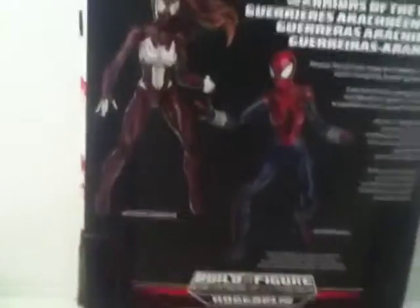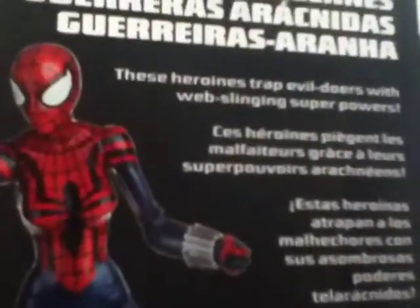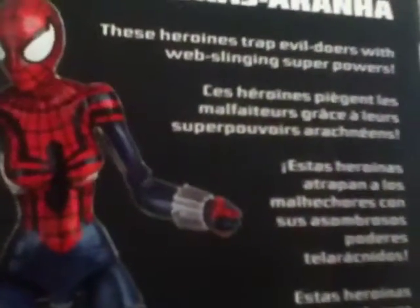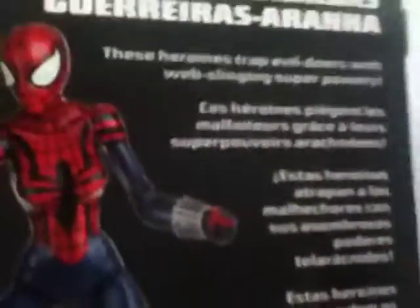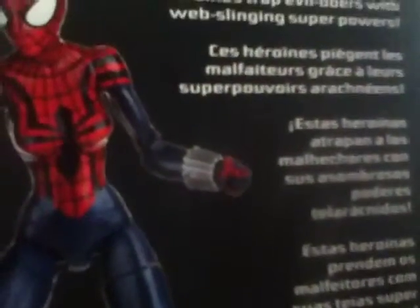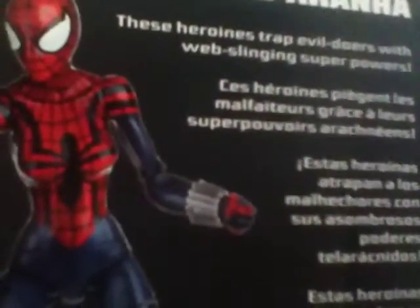Here on the back of the box you can see the two girls — Spider-Woman and Spider-Girl. This is Warriors of the Web, and it has a bunch of text in different languages. It says these heroines trap evildoers with web-slinging superpowers.